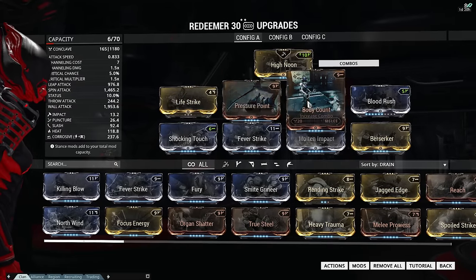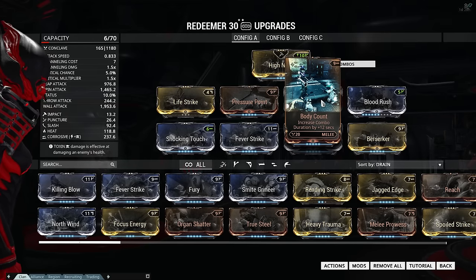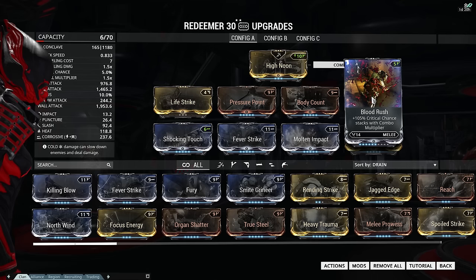Then we're gonna add Pressure Point for more damage, and Body Count to increase our combo timer. This is very important, because when you shoot something with the Redeemer, it doesn't count towards your combo. So if you want to build up your combo with the Redeemer, you have to hit things. With this mod you can keep the combo rolling pretty much forever, and it also works very well with Blood Rush, which increases your critical strike chance, and it's multiplied by your combo counter.